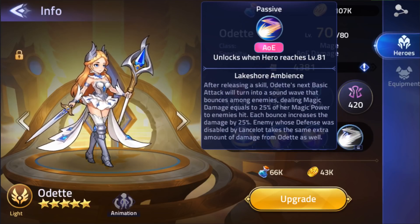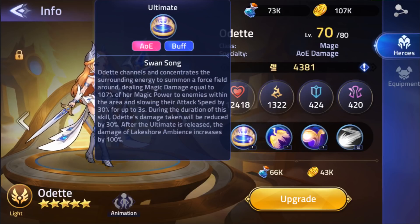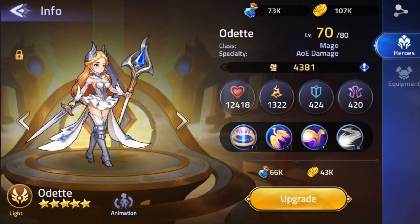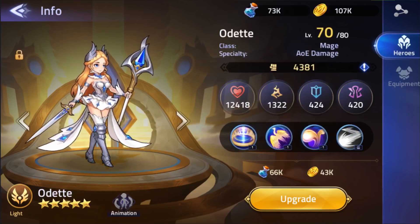If I get her to level 81, I'll unlock Lakeshore Ambience, which increases her damage by 100% after using her ultimate — it's her passive but does a lot of other things too. We'll talk about that when I get her to 81. That's going to be probably a little while, but man, is she awesome.